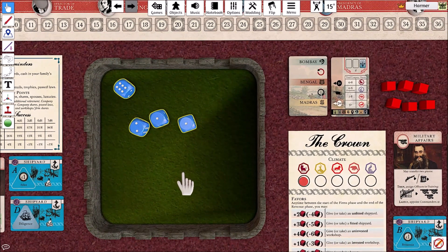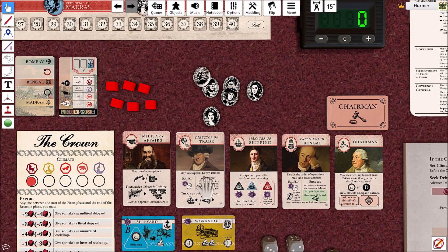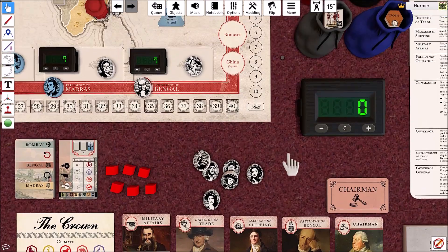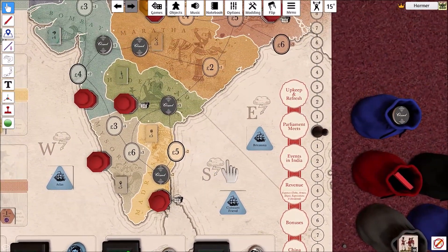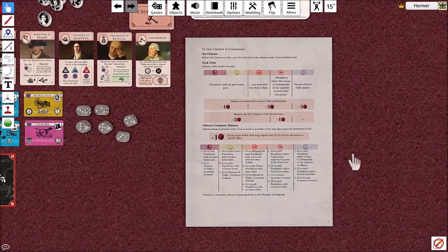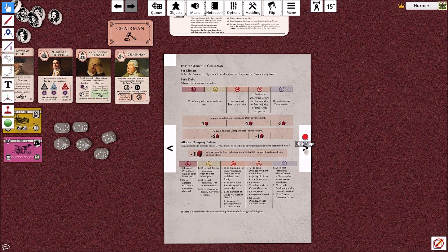The Director of Trade will pay a pound for each die rolled. A catastrophic failure means that family member is removed from office - you're getting sacked for incompetency. If successful, you can open one order in a region not controlled by the company or open trade with China. Looking at the map, we don't have any company-controlled areas - they're all controlled by the Indian community - so we'd better find out from the chart what happens when the crown is Director of Trade.